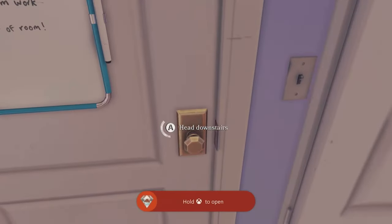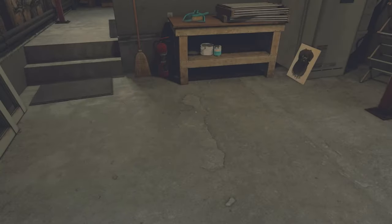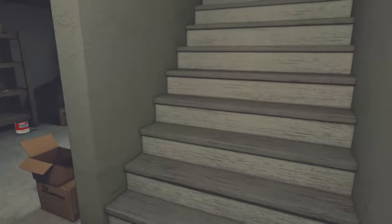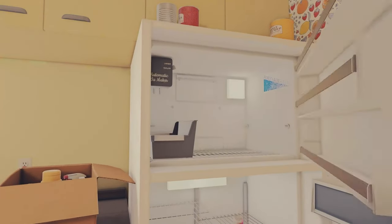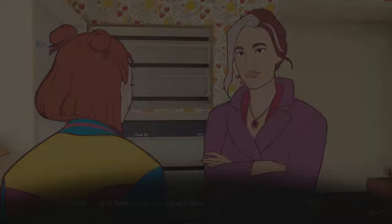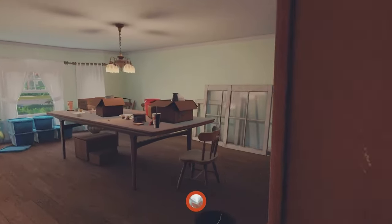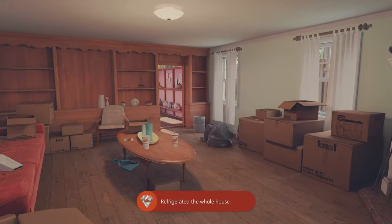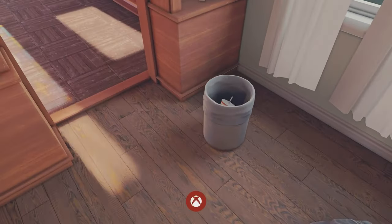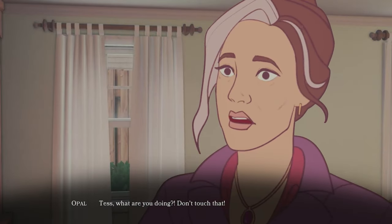Now head downstairs - press and hold A to leave, then mash through some dialogue. Head upstairs into the kitchen. To your right, open both the fridge and freezer doors, then start walking away to initiate some dialogue and you'll get the 'Born in a Barn' achievement for 60G. Head past the dining room into the living room where you can find a bin - pick up the cup from within it to initiate dialogue and get the 'Just Checking It Out' achievement for 60G.